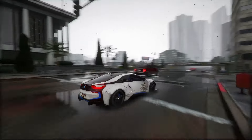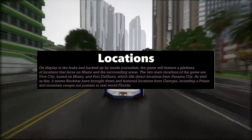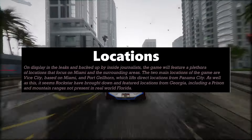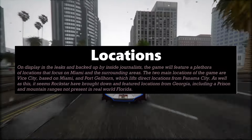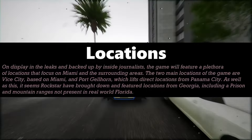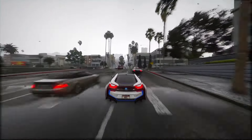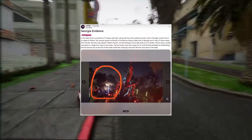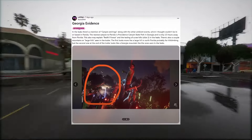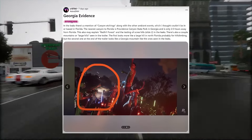In the next part of the video, we'll tackle the question about Georgia. On display in the leaks and backed up by inside journalists, the game will feature a plethora of locations that focus on Miami and the surrounding areas. The two main locations of the game are Vice City, based on Miami, and Port Gellhorn, which lifts direct locations from Panama City. It also seems Rockstar have brought down and featured locations from Georgia, including a prison and mountain ranges not present in real-world Florida. Georgia Evidence: in the leaks there's a mention of canyon etchings, along with other ambient events. The nearest canyon to Florida is Providence Canyon State Park in Georgia, only 2.5 hours away from Florida.